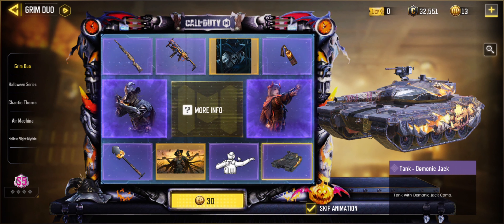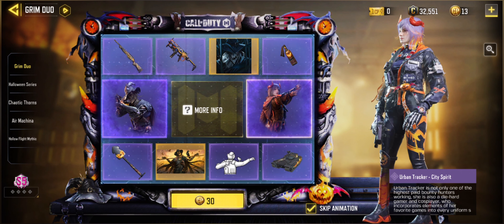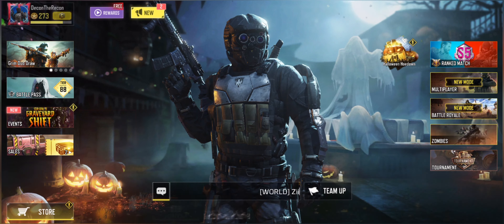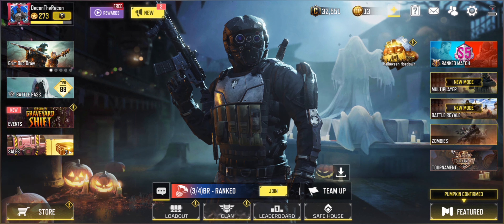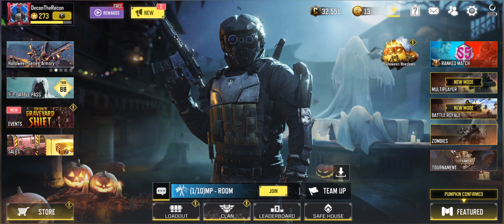So guys, if you love operators and you love to collect epic items, this lucky draw is for you. The scarecrow jack and the Urban Tracker both look really nice in this lucky draw. That's it for today's Call of Duty Mobile video — thank you so much for watching and for your support. Leave a comment below about what you think of this lucky draw, the operators, and the guns. I'd be so happy if you'd leave a like and subscribe — thank you so much, and bye!